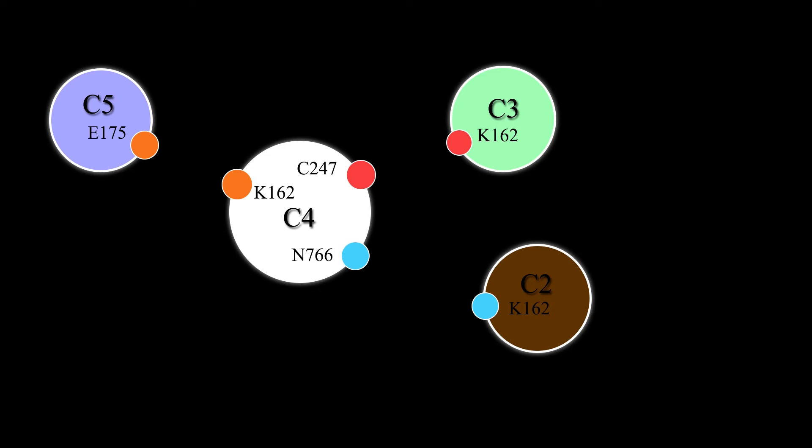In our example here, we have your home system, the C4. There are two static connections: the C247, which leads to the C3, and the N766, which leads to the C2. There's also a K162, and that links to a C5 — you can see the front of that one as the E175.